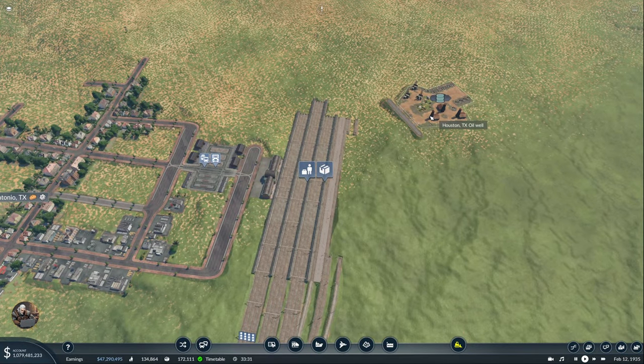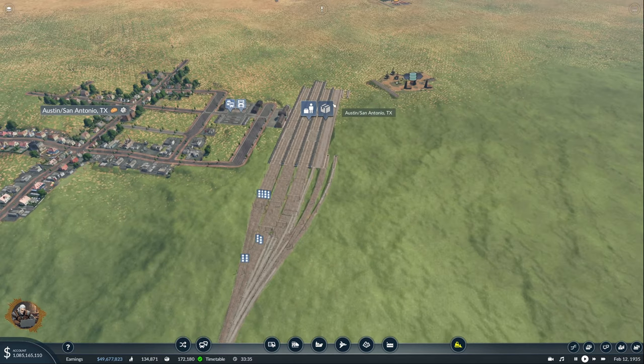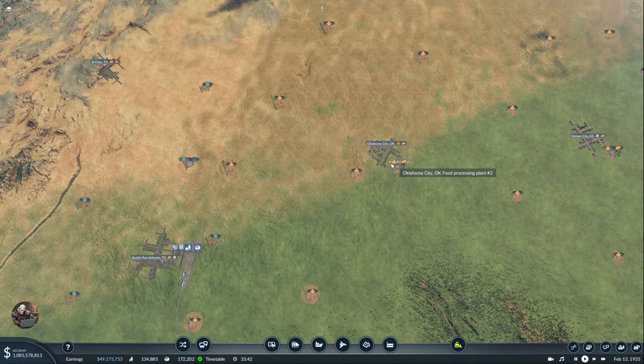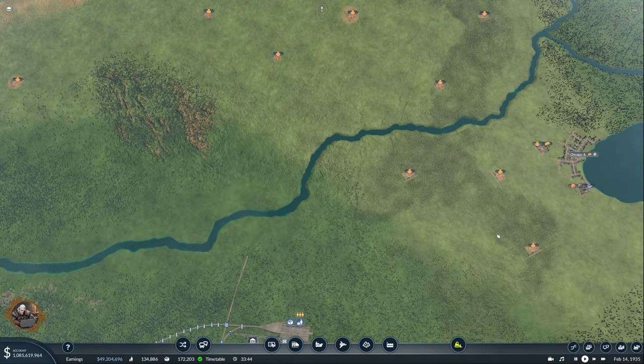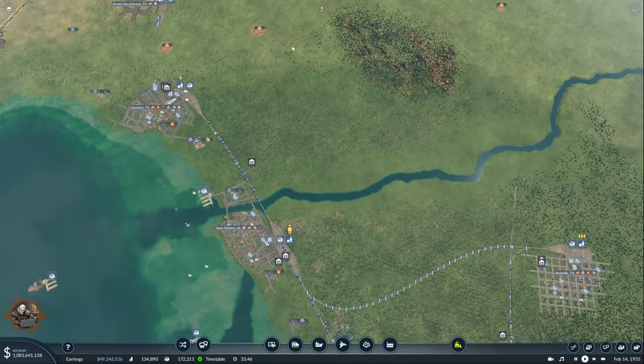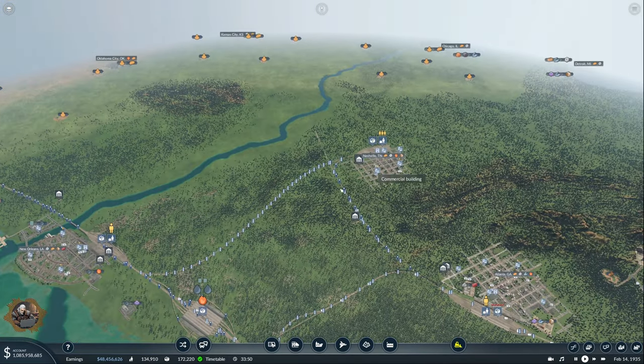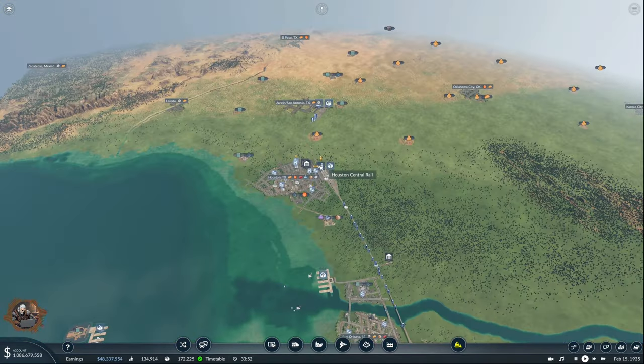We have this beautiful Houston oil well which is super close to the station, which means we can take it from there without doing anything else. Then I'd love to connect Oklahoma to the network, build our circular line, and finish so many setups currently in development.